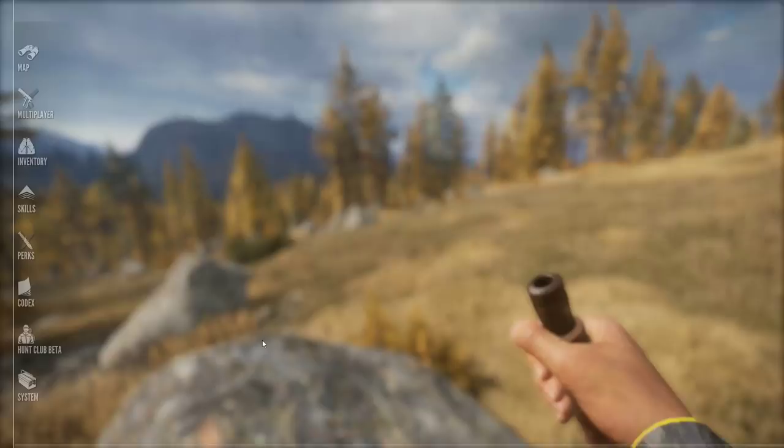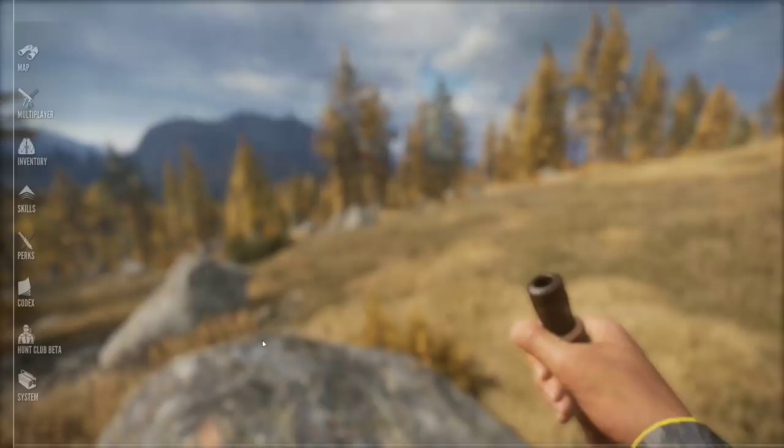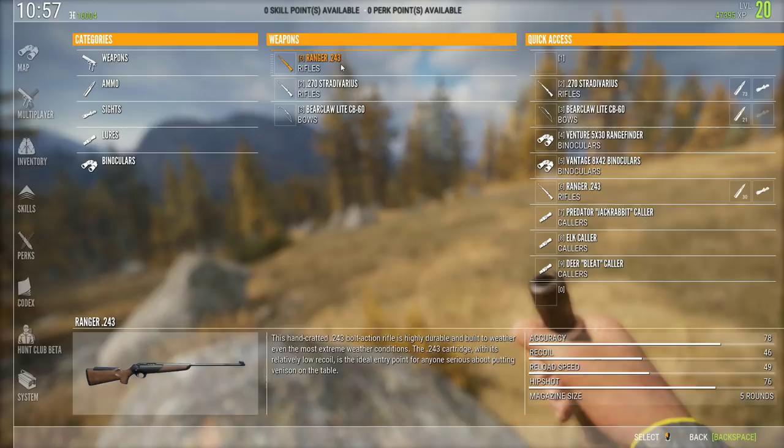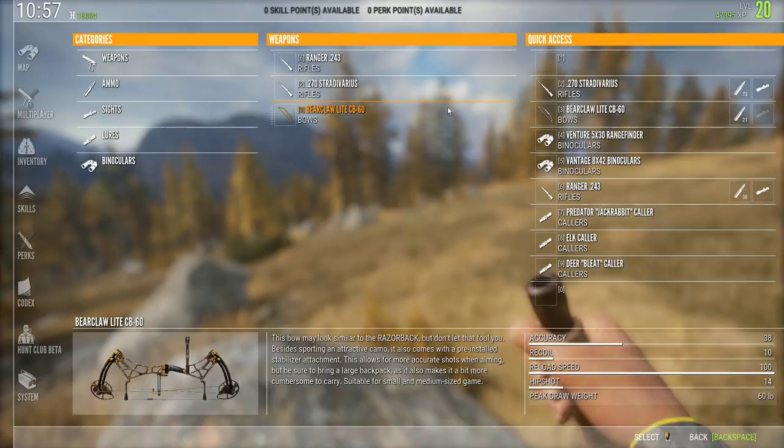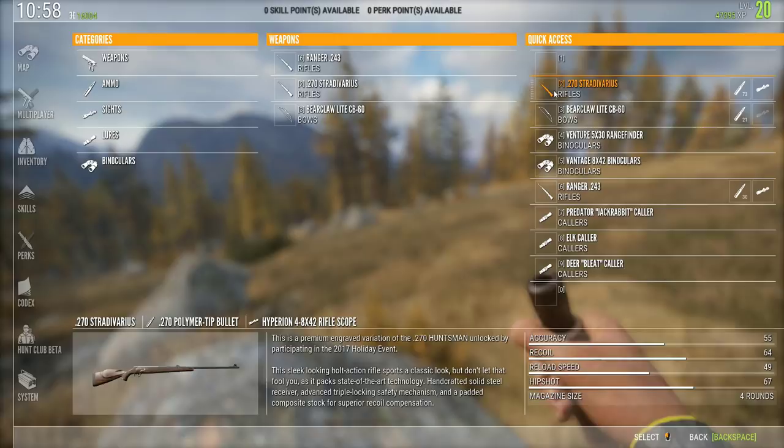Let me just first touch base real quick here before we carry on. When you start the game, you will start with a Ranger 243 — this is the only gun you have. You have a beginner scope and you're expected to go out there and make your career as a prime hunter. It's a little rough when you first get started, so you want to keep your eye out for smaller game. Take that 243, save up for your bow — you're gonna want one of those right away — and you can get into a 270 as early as level 4, providing you have the money.